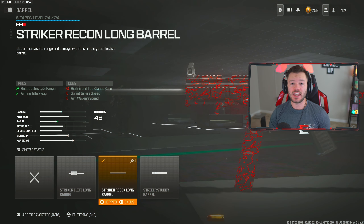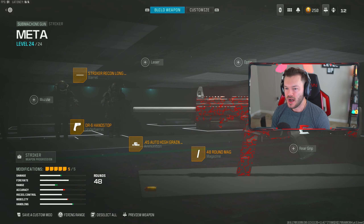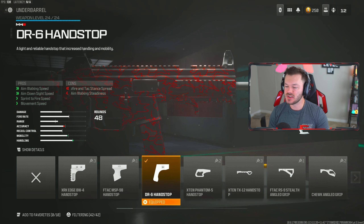Next up we're taking a look at one of my favorite SMGs in Warzone — the Striker. The Striker is definitely still slightly below the WSP Swarm, and unfortunately they did not give the WSP Swarm a nerf. We're giving you a build for the Striker since everyone knows a good build for the Swarm. First attachment is the Striker Recon Long Barrel, giving us that increase in bullet velocity, range, and aiming idle sway. This thing hits a little bit faster and harder without slowing myself down too much.